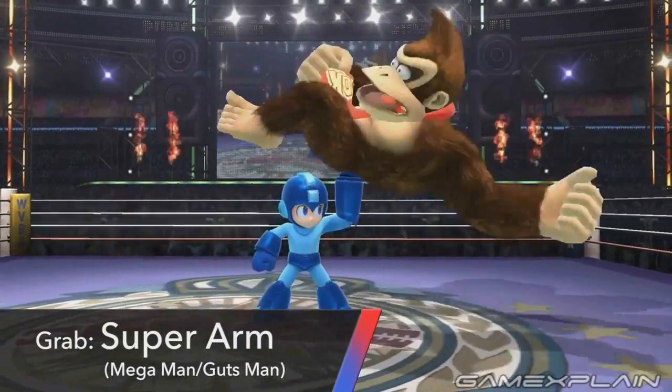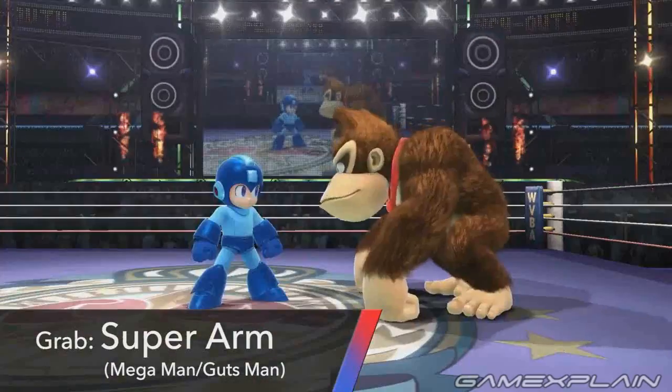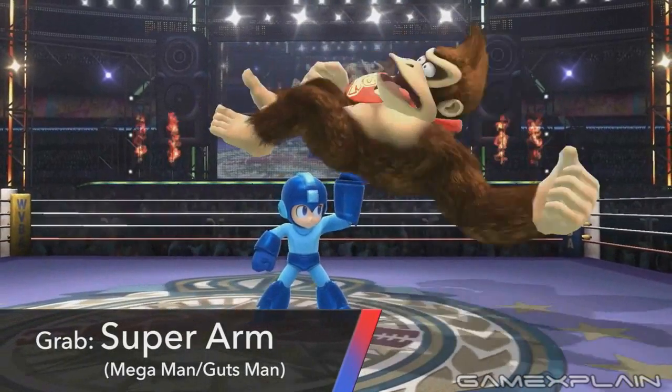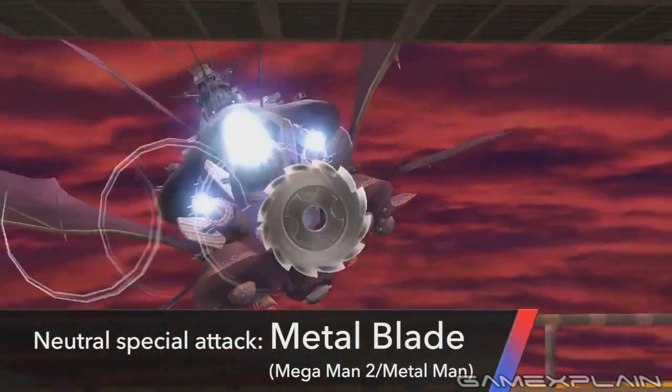Then there's his grab, which is the Super Arm. So far we've only seen Mega Man throw opponents up, but here we see that his attack while grabbing is to squeeze his opponent. His side throw will likely mimic the animation from the games, but what form will his down throw take?